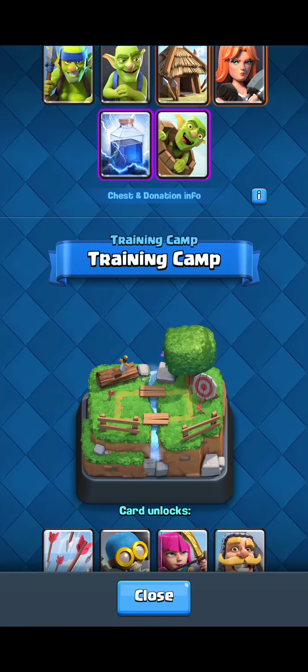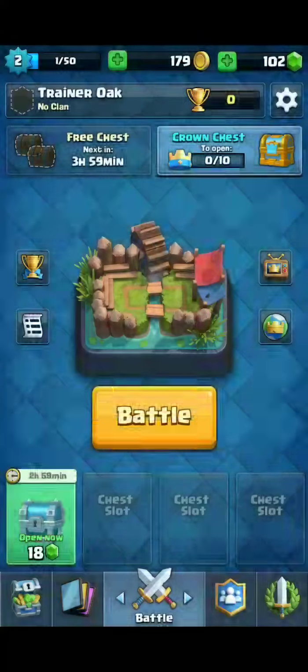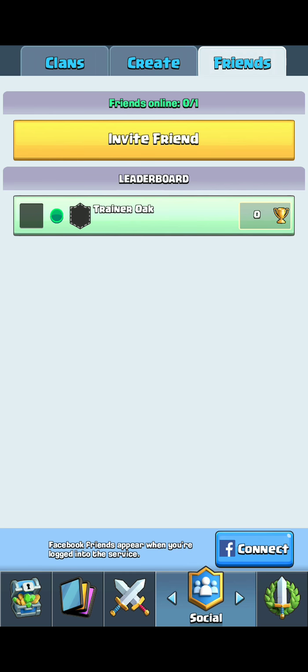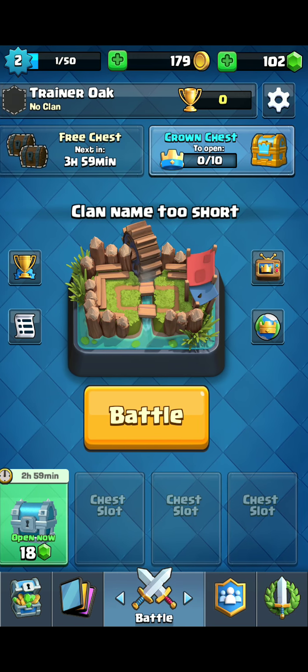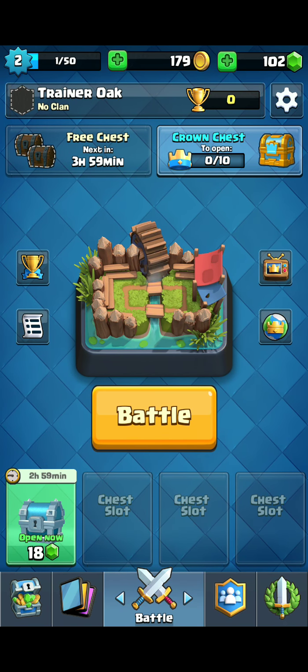Next stadium is Bone Pit, which is 400 — that's a big jump. Now I can finally join a clan. You guys should join my clan — I'm actually going to make a clan soon. How much is it? 1,000. Drop a comment down below: what should I name it? If you guys have any clan suggestions or suggestions in general, drop it in the comments below. Thank you, bye-bye.